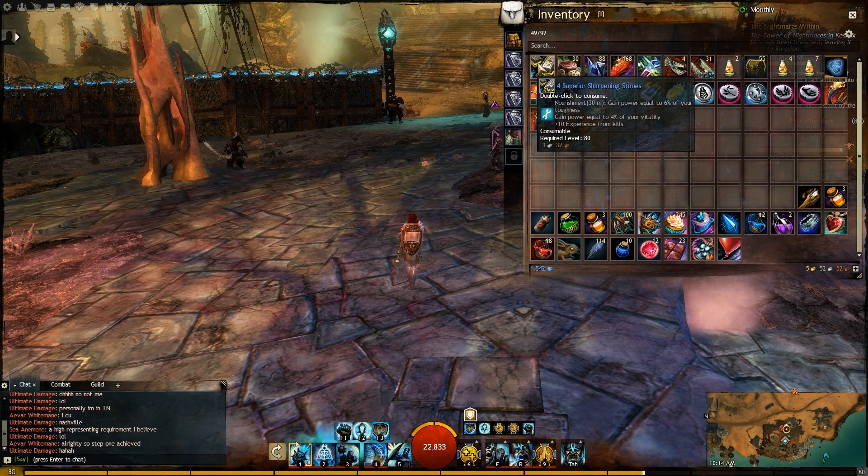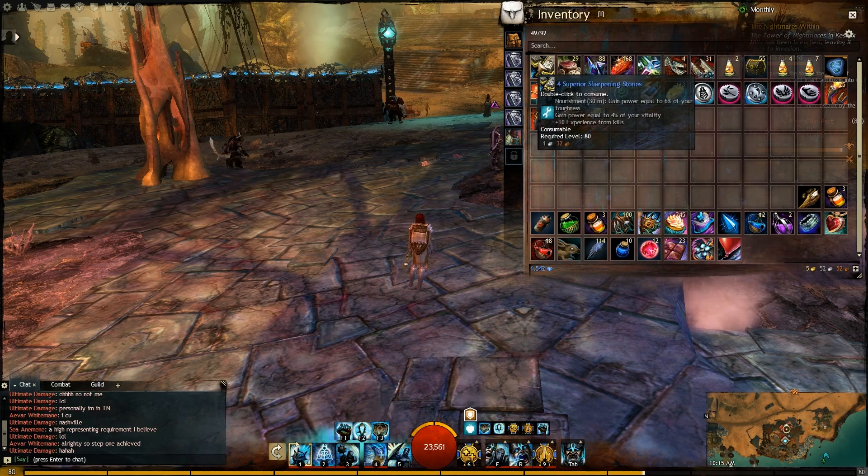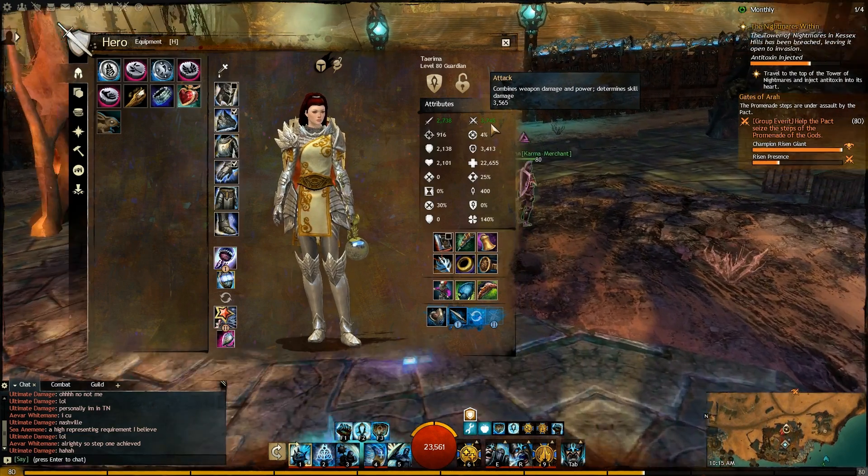We're going to get some boosts. First, sharpening stones. And second, there are a couple of things that boost Power. One of them is the Plate of Orients. There's one more, but it was a Molten Facility recipe and it costs like an arm and a leg — 100 Power and 70 Toughness for an hour. Need to make some cash first since all my stuff went to get the Ascended Back piece. With both of those, we're at 3,745 Power.